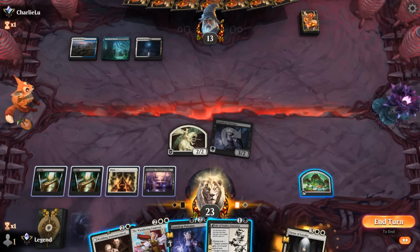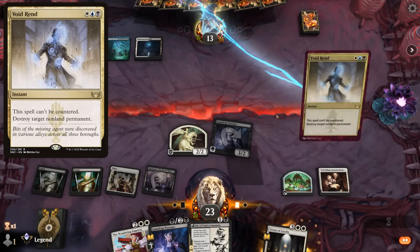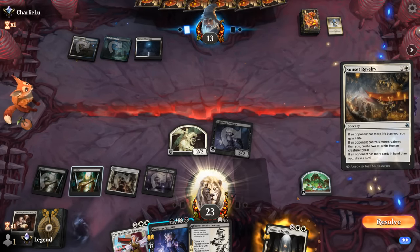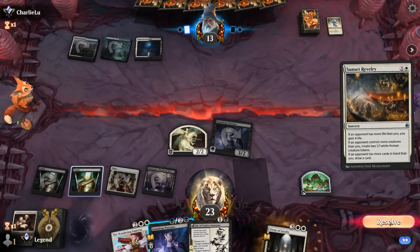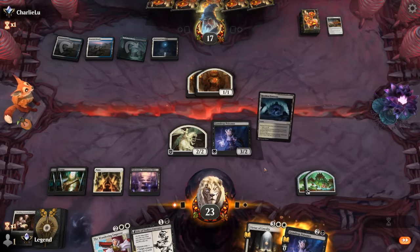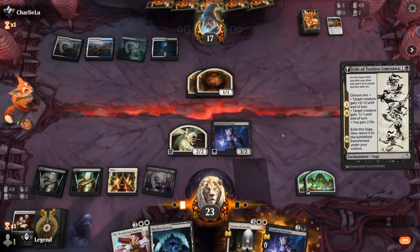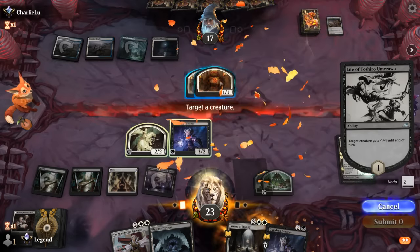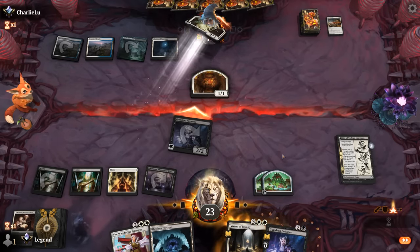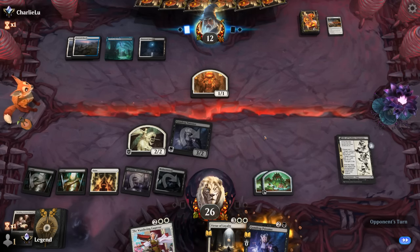Ravelry is pretty decent — makes two 1/1s and gains 4. Now Life of Toshiro can take out one of the tokens, allowing us to keep attacking, and it doesn't overextend as much as playing another Poisoner into a potential Sunfall. Found a Fortress — creature lands are also good against control. All in all, can't complain about my draw for the matchup, but I think it's still an unfavorable matchup overall. Next turn we can try Virtue of Loyalty or end-of-turn Wandering Emperor to keep up pressure if there is a sweeper. Teferi is next — at least we should be able to pressure that one.